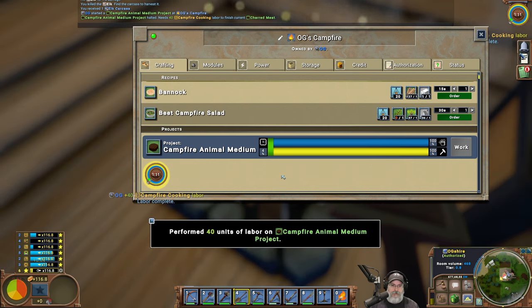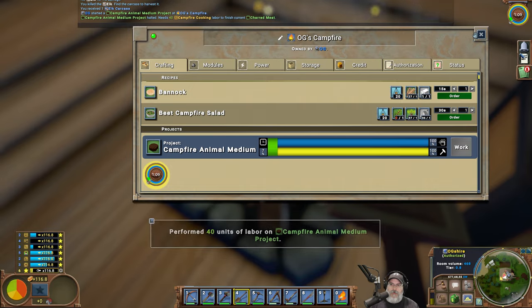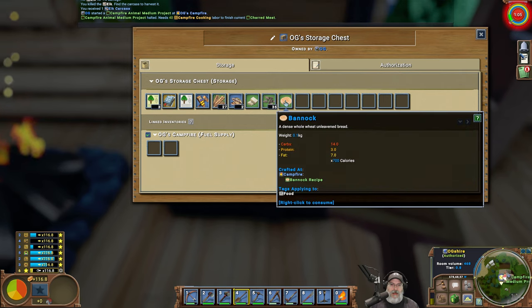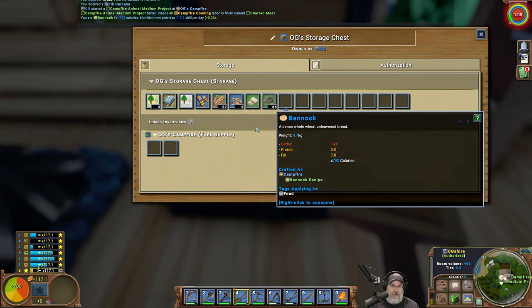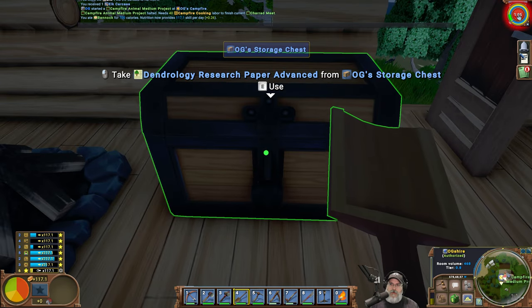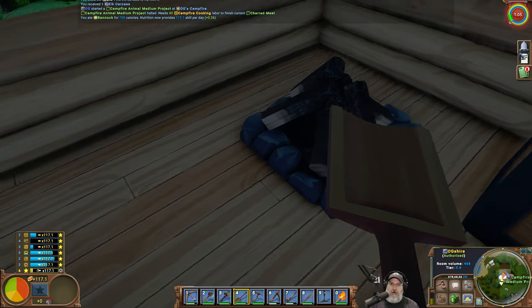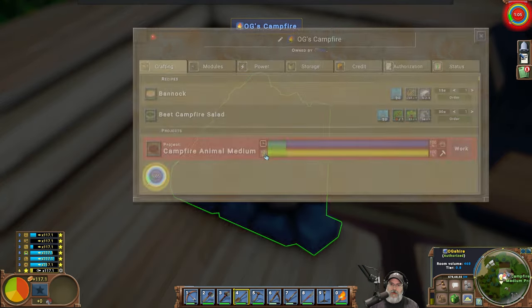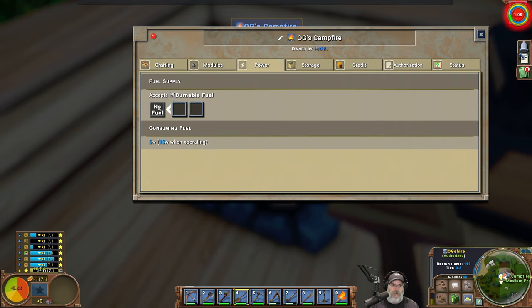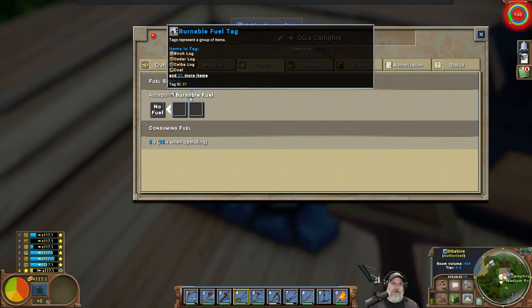This performs 40 units of labor. Let's eat our bannock — not our tallow! We have a couple of clams in here, what can we make? What's going on up here at the campfire? Is that our cook going? What's the matter — are we out of fuel? No fuel, burnable fuel. What's burnable fuel again? Oh it's just logs, gotcha.